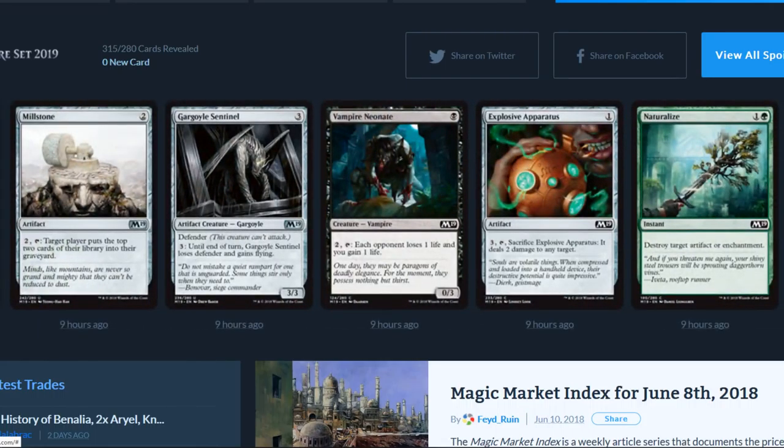Millstone is awesome — one of my favorite cards from way back in the day. It's a two-drop: tap it, target player puts the top two cards of their library into their graveyard. Gargoyle Sentinel has defender, it's a three-drop. For three, until end of turn Gargoyle Sentinel loses defender and gains flying.